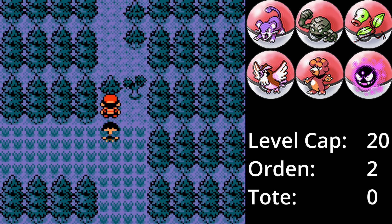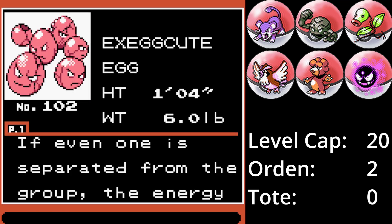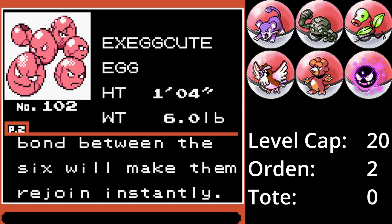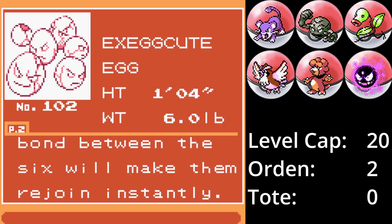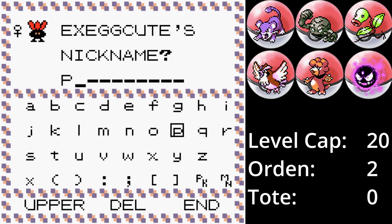Auf Route 35 schütteln wir ein paar Bäumchen und es fällt ein Owei herunter. Kokowai ist ein Pokémon, das ich nicht so häufig benutzt habe, aber Pflanze/Psycho ist eine seltene Kombination. Von den Werten her hält es einiges aus und kann dem Team mit Egelsamen und Schlafpuder super helfen. Gegen Bianca wird es eine große Hilfe sein und Palme ersetzt Blume im Team.